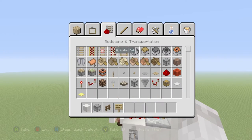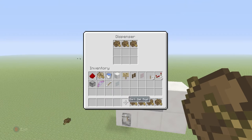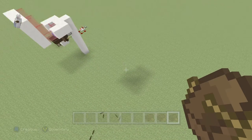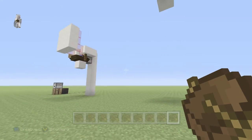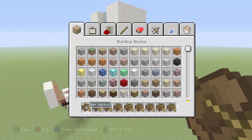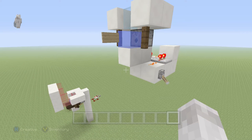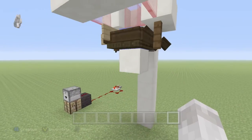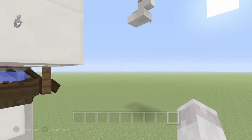Grab any boat you want — nine at a time — and keep doing it. You can add as many as you want up to 40; 40 boats will make you fly really fast. So we're going to go ahead and do nine. Oh wait, what happened — what did I do wrong? Let me turn this off real quick.